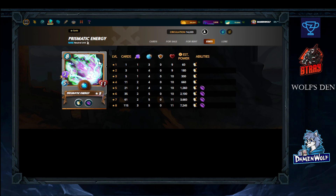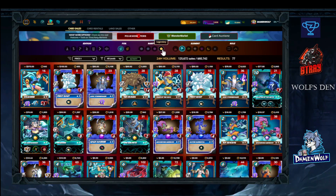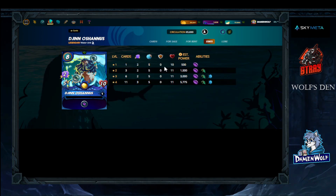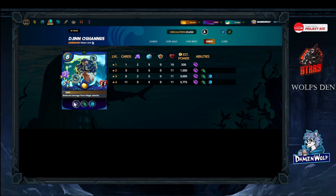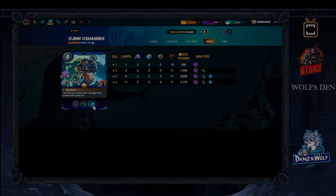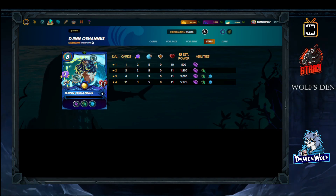Another card you can use instead of Prismatic Energy is Oceanus — a legendary monster with eight mana cost, three power, five speed, and 11 health. He has some very annoying skills like Void and Force Field. This is very OP, especially if you put him in the secondary position, where Oceanus can actually act as a secondary tank.